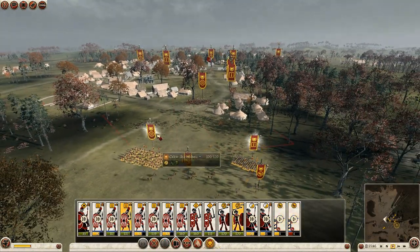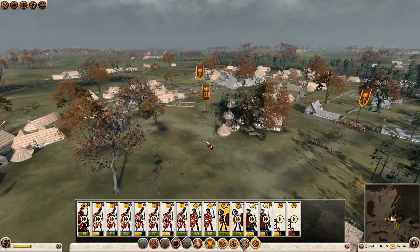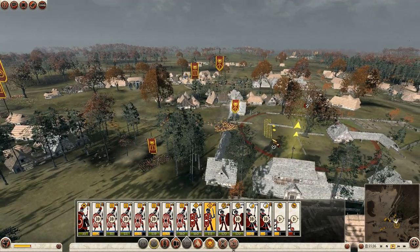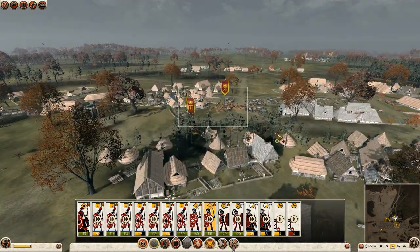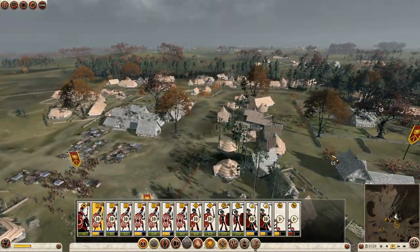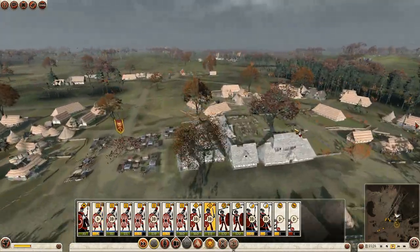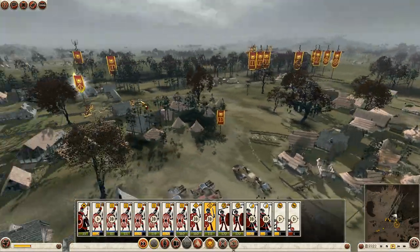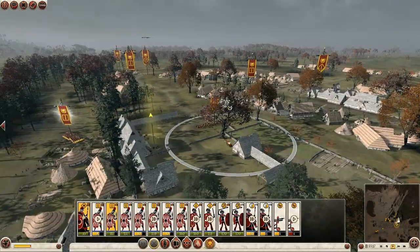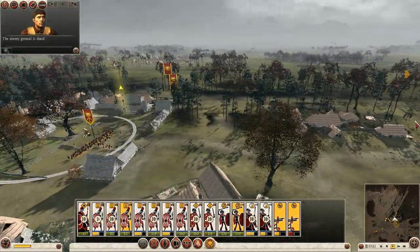Scorpions are going to be my only artillery now, which is going to make it annoying to attack walled settlements with this army. You've got to give the AI some credit for that — it did catch me out completely. I'm going to get a couple of units into the centre to capture it, because I think there are still some more reinforcements that need to arrive. The rest of them can all basically move towards the centre now.